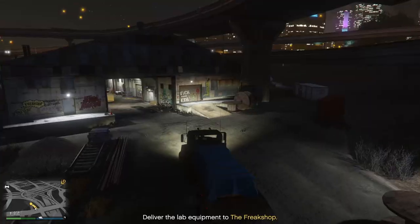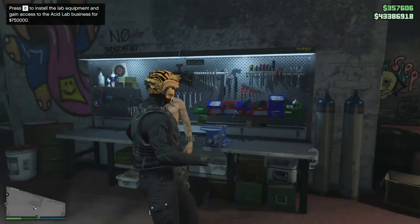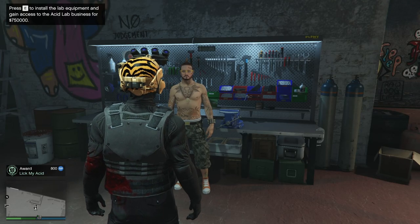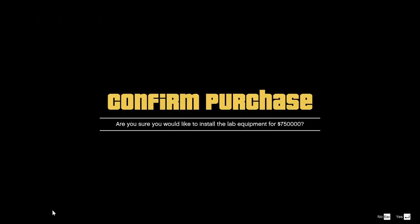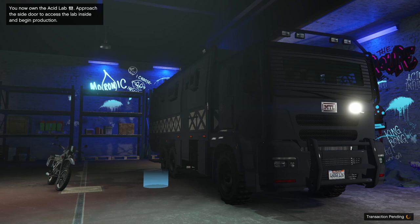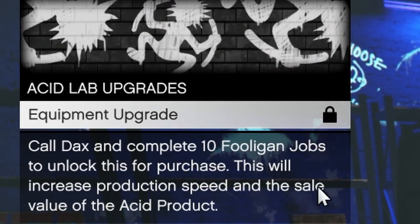Once you get back to the Freak Shop, you'll see a vehicle workshop icon inside where you can buy the Acid Lab business for $750,000. This is what I mean by the business being friendly to newer players — by the time you complete those six missions, you'll have almost $750,000 paid to you just for doing them. When you go to upgrade the Brickade 6x6 and the delivery bike in the vehicle workshop, you'll notice an Equipment Upgrade option on the Brickade that costs $250,000, but to unlock it you first need to complete 10 Dax Fooligan missions.